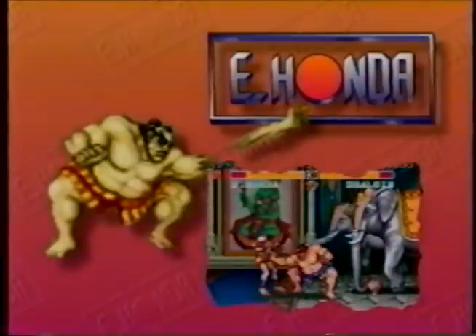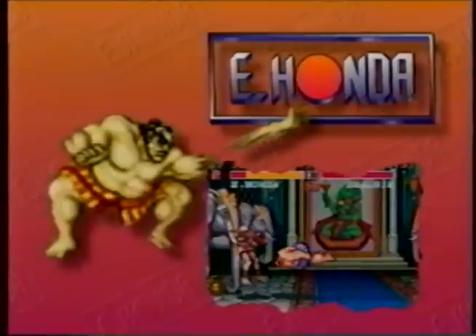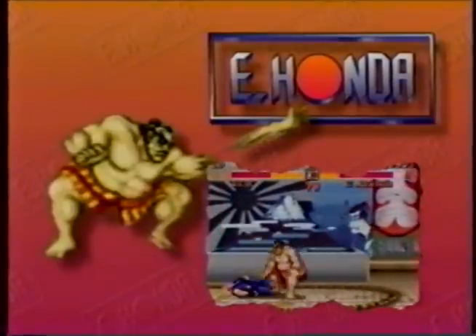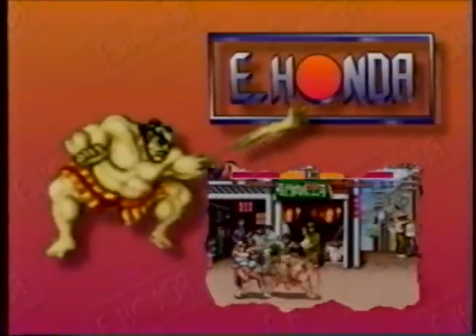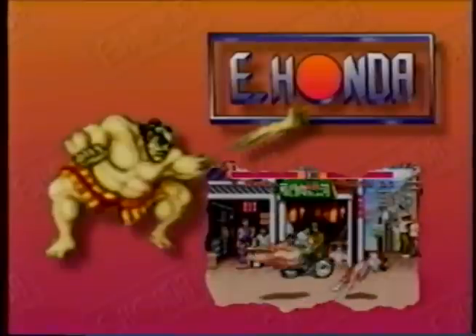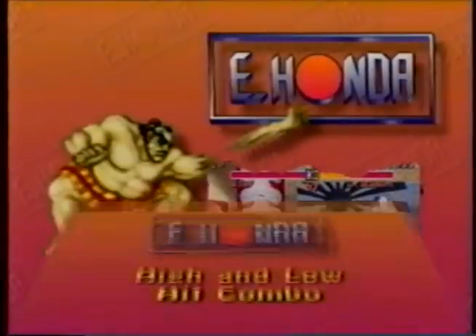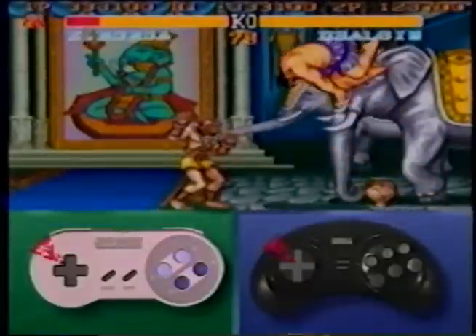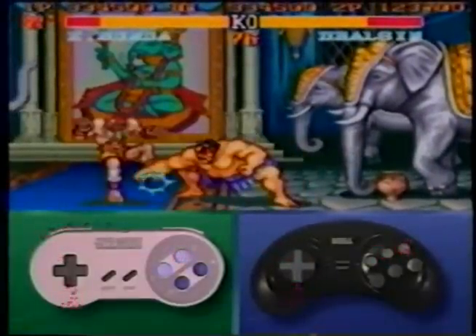E. Honda: what he lacks in speed on the ground or in the air he makes up for in attack power. He has very good reach on jump kicks and standing roundhouse, and his grabs, invincible sumo headbutt, and famous hundred hand slap make him a formidable fighter. This big character combo: jump at your opponent and hit high with a late fierce punch, then a high strong, then hit low with a low fierce punch.